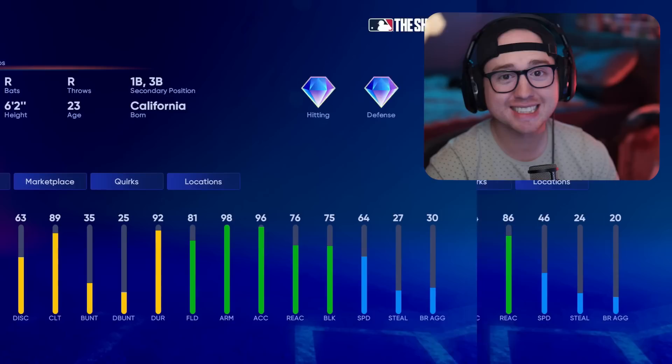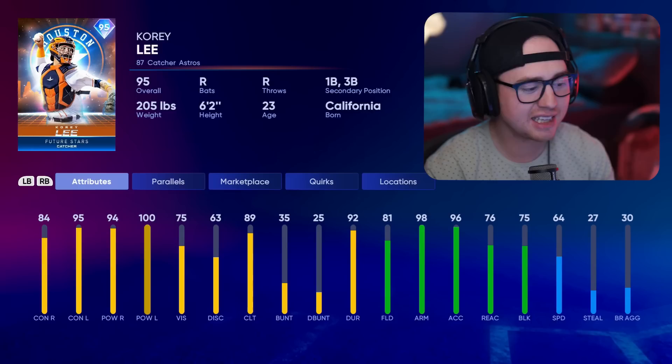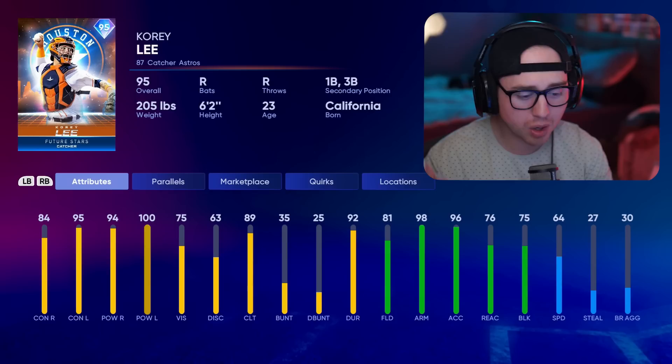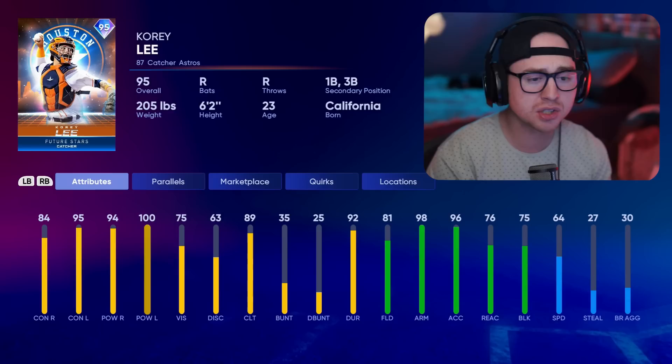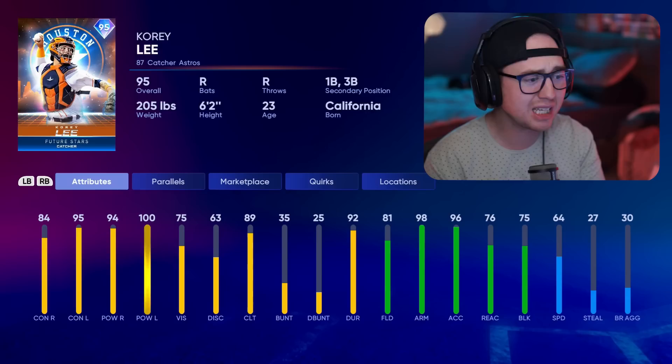Next from the Astros is Corey Lee — maybe one of the more underrated guys in this program. I was talking about platooning Henry Davis with Joe Mauer, but I may end up going Corey Lee when it's all said and done. 95 contact left, 100 power left — going to hit lefties very well. 98 arm strength, so he's going to throw out base runners. 84/94 versus righties — nothing to scoff at. He also gets a nice first and third secondary for positional flexibility. Lee is a really solid card and my second pick from the AL West.